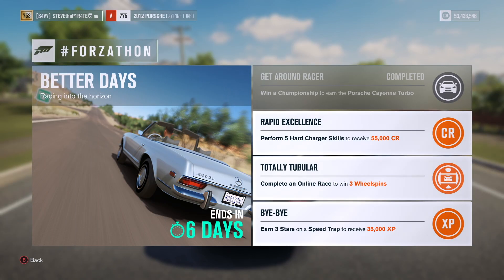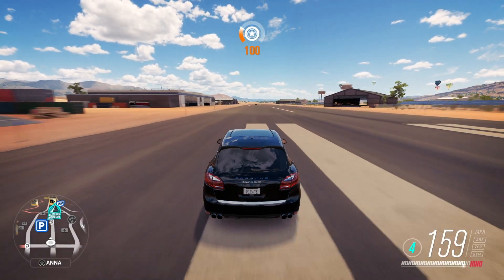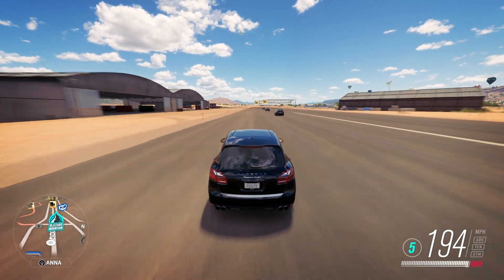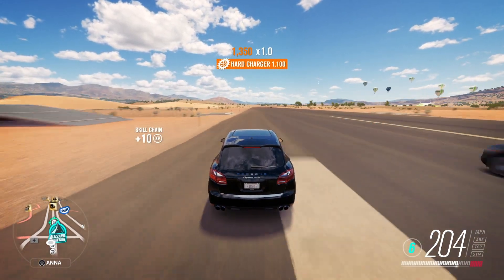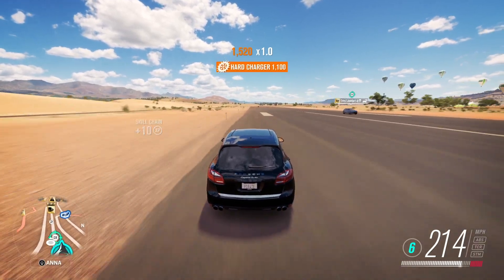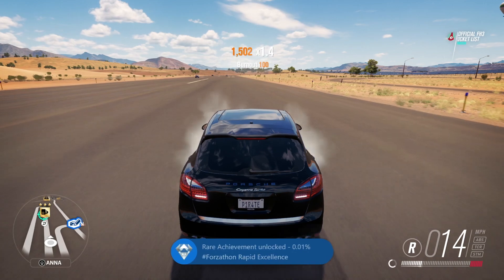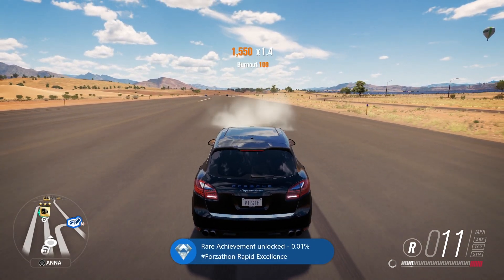Next we have Rapid Excellence. Perform five hard charger skills to receive 55,000 credit. Get yourself in any fast rear wheel drive car. To get a hard charger skill to pop, you need to do a burnout skill followed by a speed skill in the same skill chain. Perform five hard charger skills to bag yourself 55,000 credit.